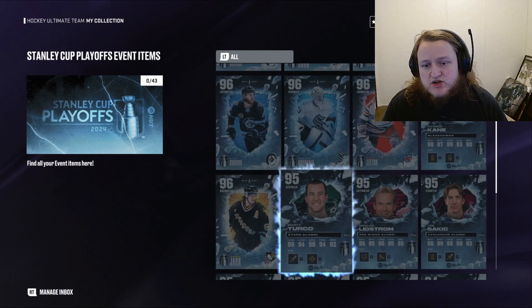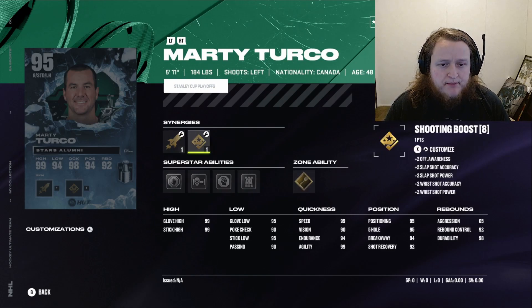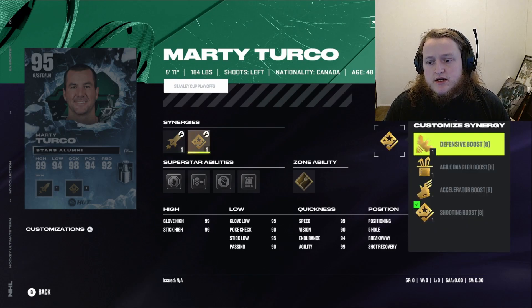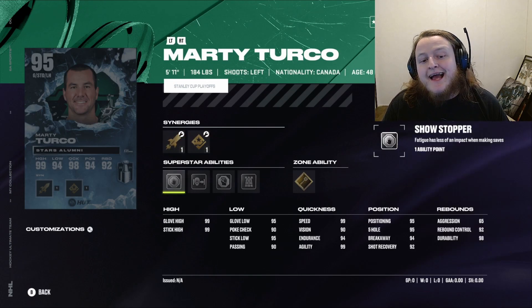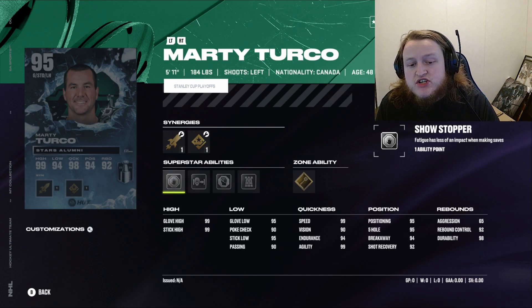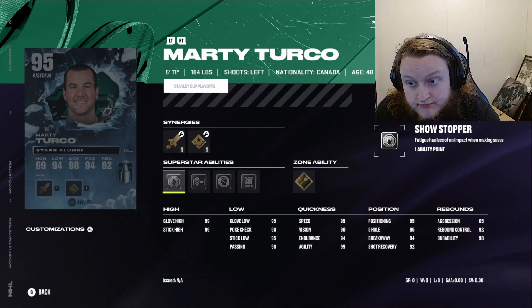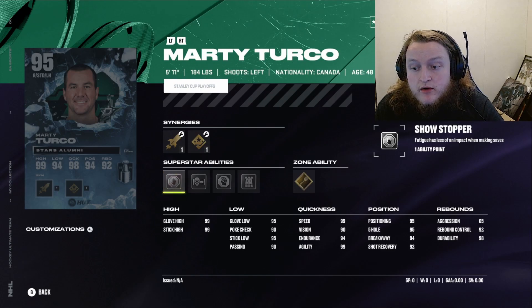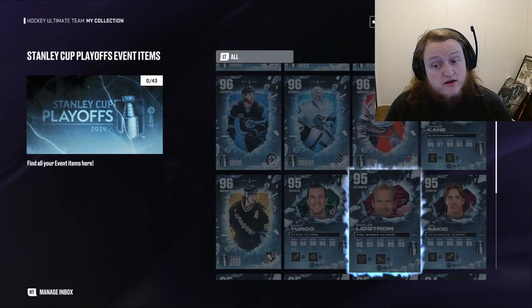We got Marty Turco — one of my favorite goalies — with Light Work, Last Stand with no timer, Post to Post, and Showstopper. He's got Shooting, Accelerator, Agile Dangler, Defensive, Checking, Playmaking, and Speed boosts. His stats include 99 glove high and stick high, 95 stick low, 95 glove low, 90 poke check, 90 passing, 99 speed, 95 five-hole, and 95 positioning. This is damn near the perfect goalie — go get Turco.